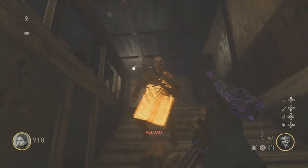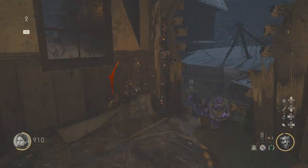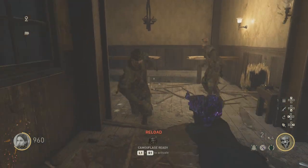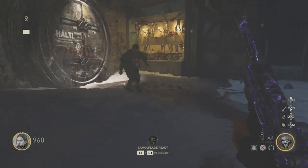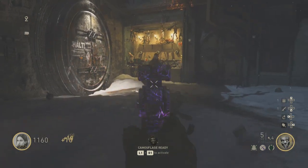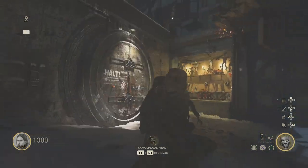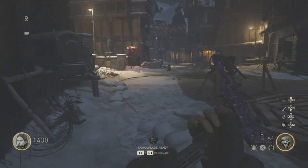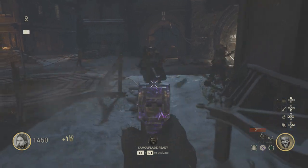The final thing we have to do to turn on the power is to turn on that third and final pump. We need about a thousand points to get through that gate. It's pretty cool how they made the melee weapon a shovel — that's a cool touch, something a little bit different. And you can actually equip it like this, which is pretty sweet.